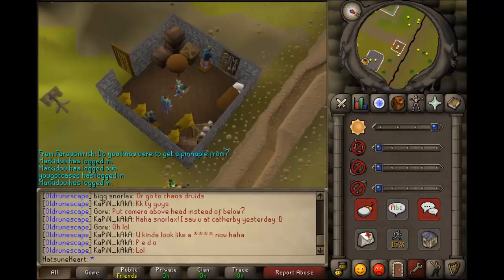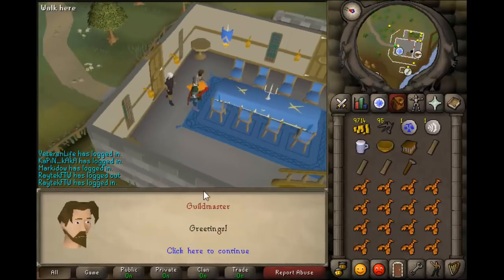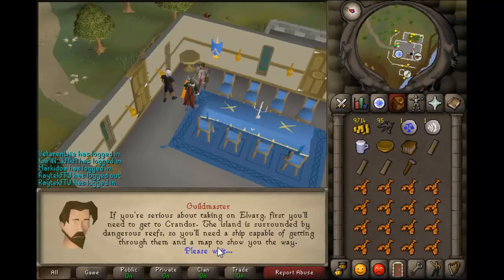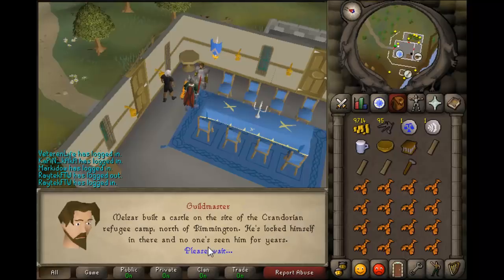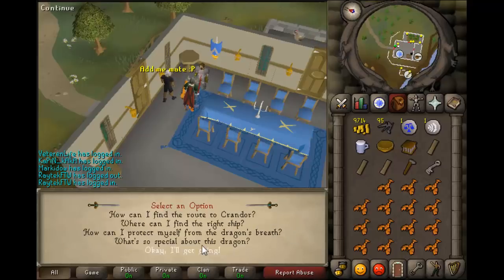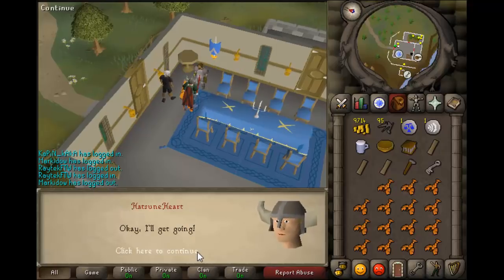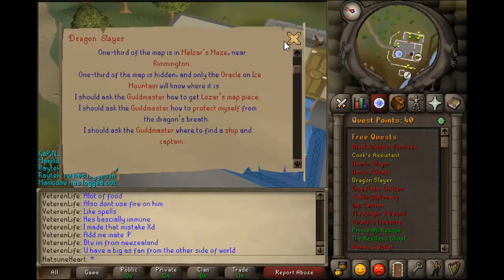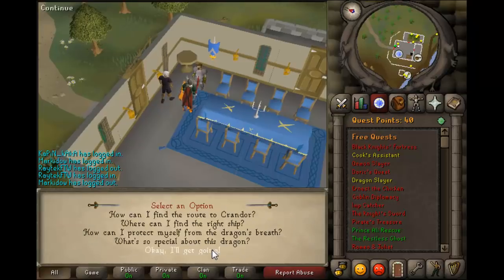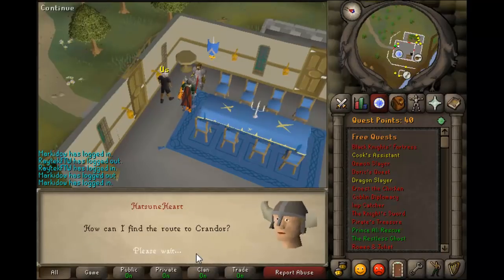You now want to go back to the Champions Guild and ask the Guild Master all of the options until he gives you the key. You also want to ask him where to get a ship, where all the different parts of the map are, and how to get to Crandor.